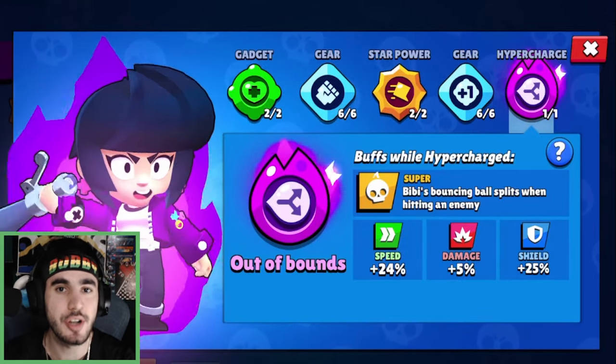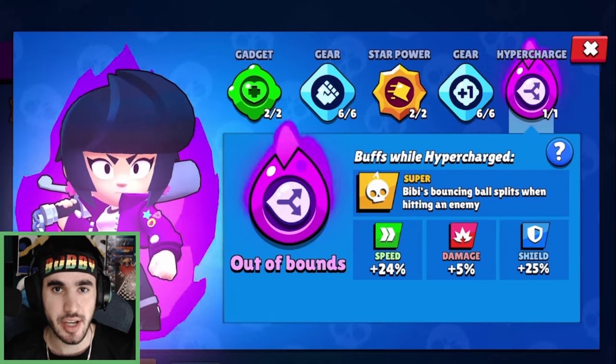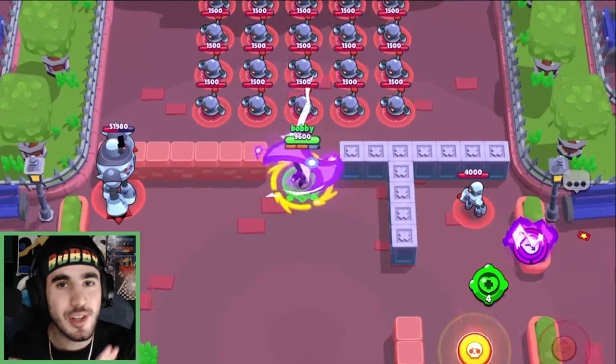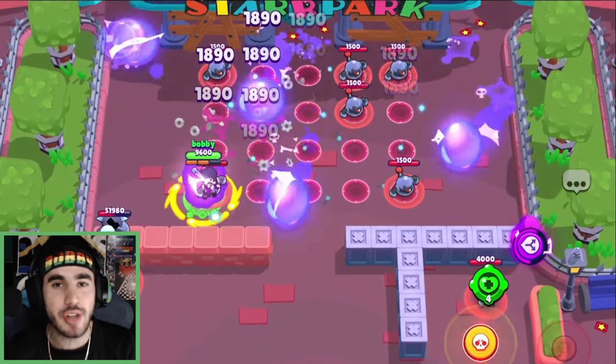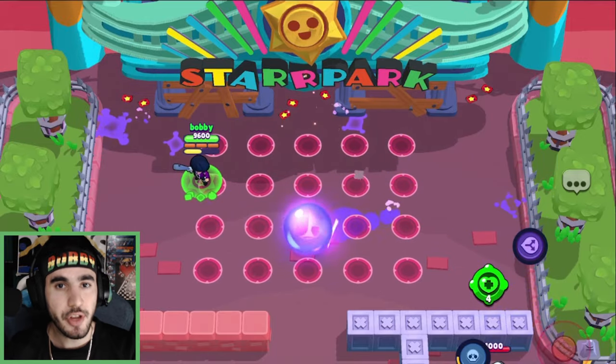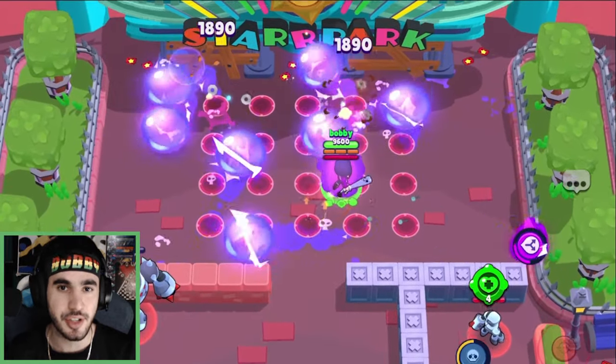Next up we have BB's hypercharge, Out of Bounds. What this does is it splits the bubble into two when it hits a target. This one is a little weird. In the test where you kill all the little bots, BB absolutely did the best by a mile — it took like three seconds to kill all of them. So if there are a lot of opponents clumped up in one area, BB's hypercharge is absolutely insane to use.